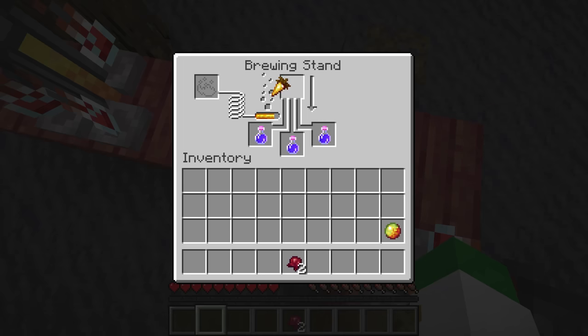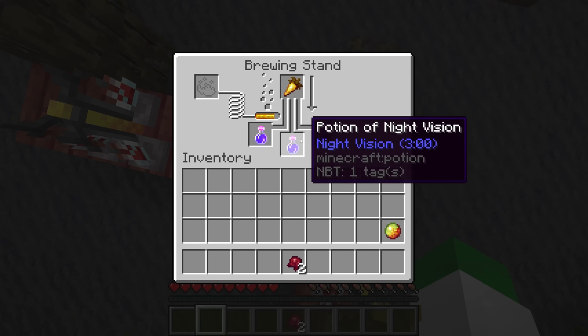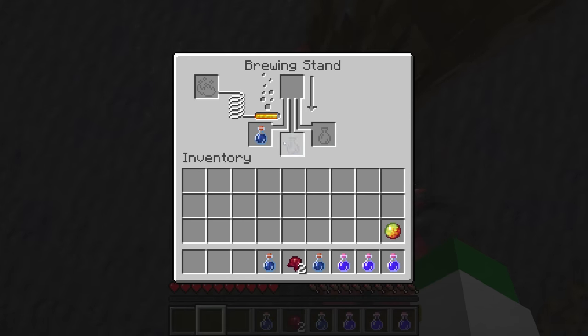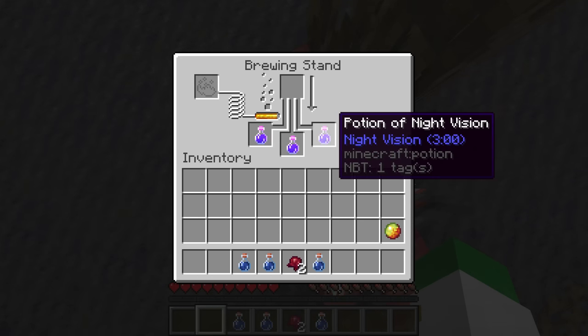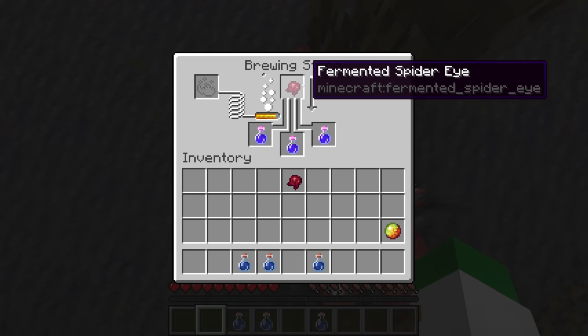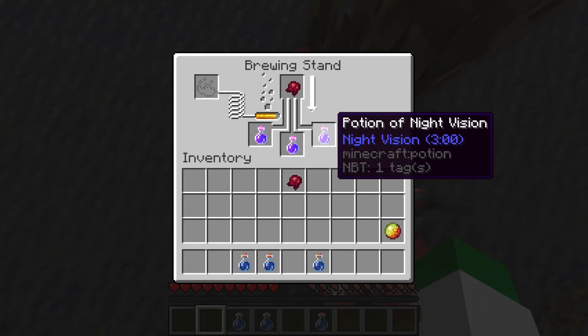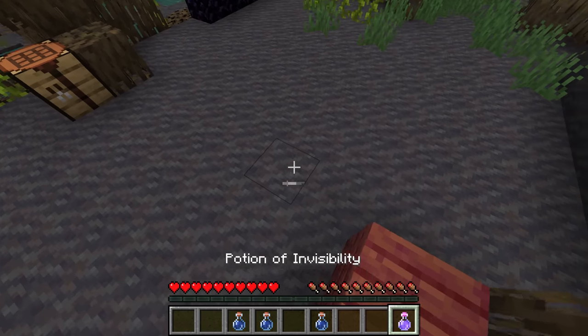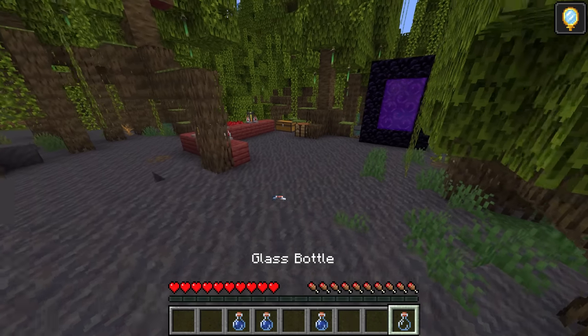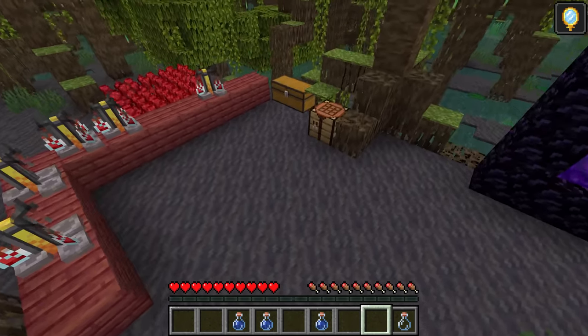Next we have a potion of night vision, made with a golden carrot — night vision basically gives you a full bright effect so everything is fully bright. The last of these potions is actually converted from a potion of night vision with a fermented spider eye, giving it a negative twist. The idea is that the opposite of something affecting your vision is something affecting other people's vision — so invisibility, a potion that turns you completely invisible, which is incredibly fun for pranks and other things.